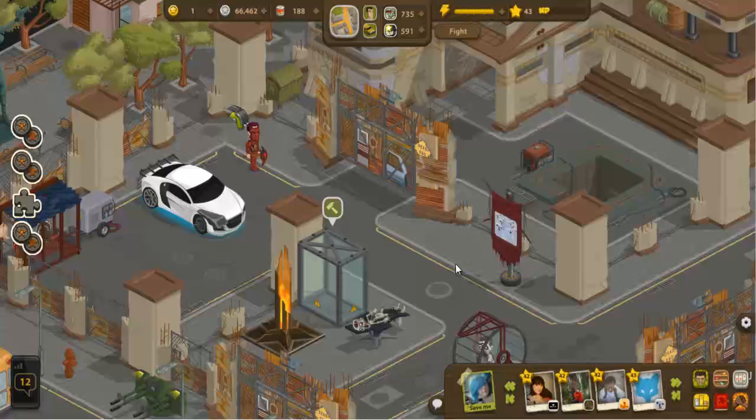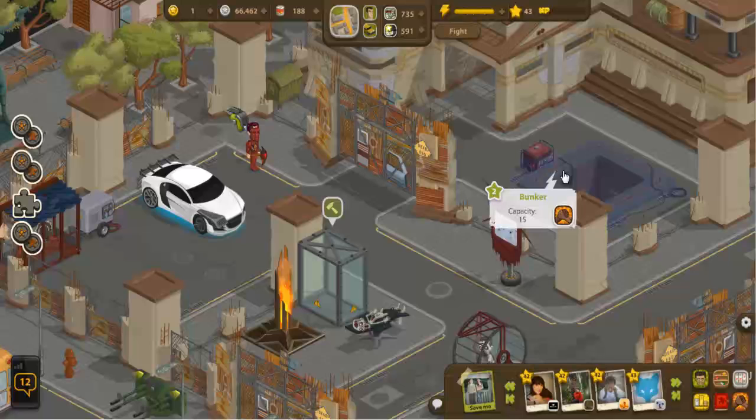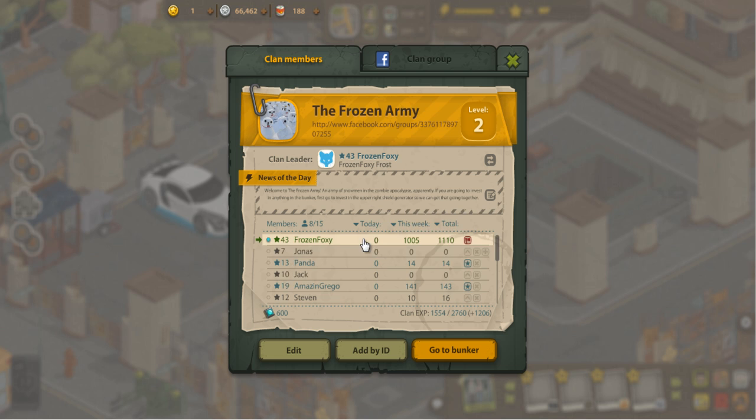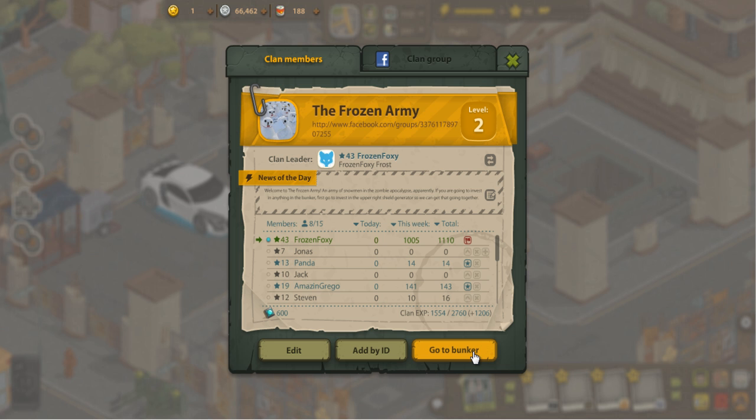The clan bunker can be accessed from right here by clicking this button, which is our clan symbol for the Frozen Army. Or you can click on the clan button at the bottom which opens the clan window, showing everyone in the clan and giving you the ability to go to the bunker. As clan leader I can change the message of the day and that kind of stuff.